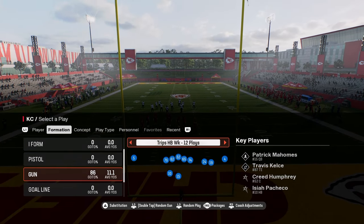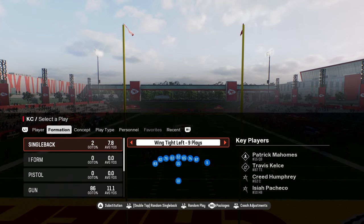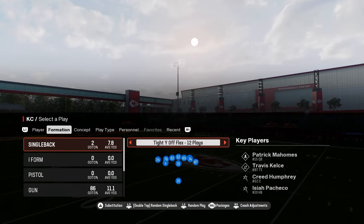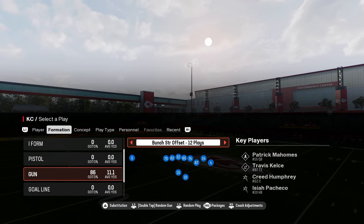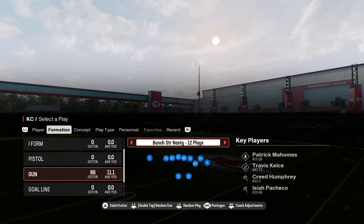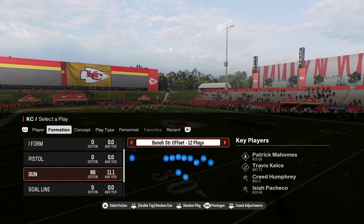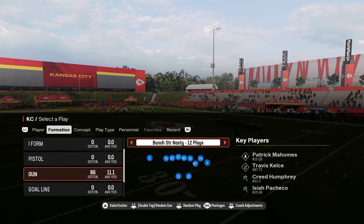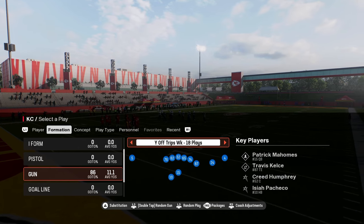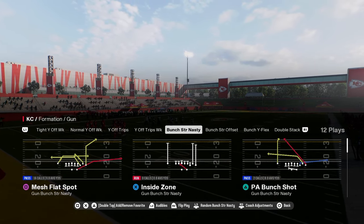It does have some unique spread stuff, as well as some really cool under center stuff that we'll get into in our Red Zone tutorials. But all in all, this formation is really powered by the Bunch Strong Nasty and the Bunch Strong Offset formation. The way I like to run this playbook is coming out in Bunch Strong Offset and audibling into Bunch Strong Nasty. You could also audible into the Y-Off Trips formations.